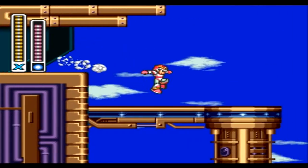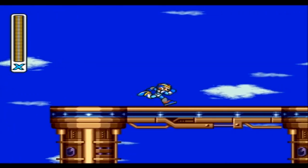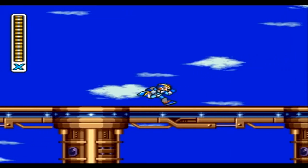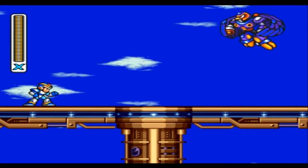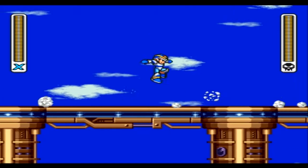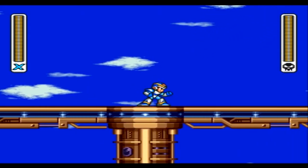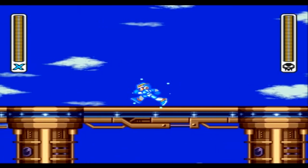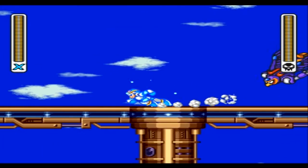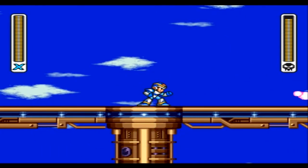Now let's switch to my X-Buster again and jump this platform, because this place is somewhere familiar. Hey, look who's there — the Storm Eagle. Again. Let's try to kill him with the Hadouken. He dodged me. Come on, go on the ground, you coward.